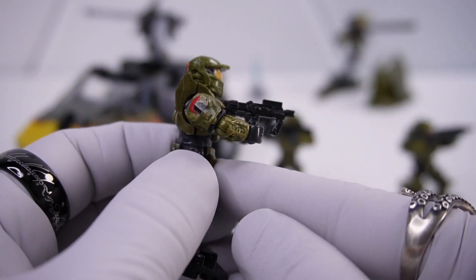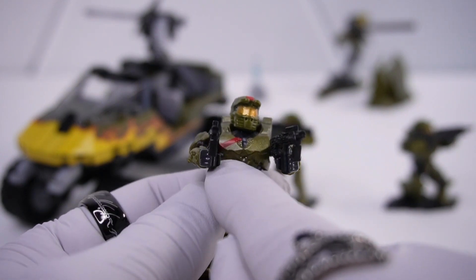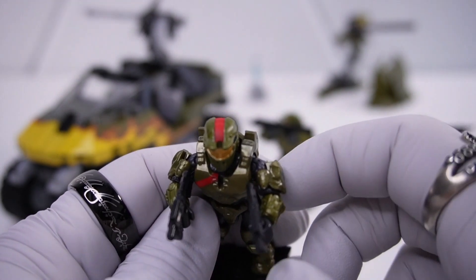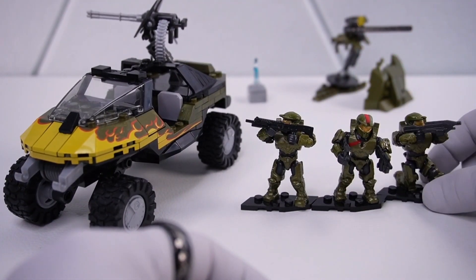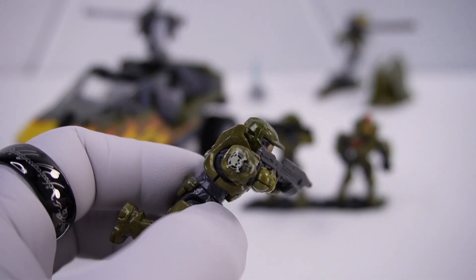Aside from that, you can also differentiate Jerome from the other two with the red stripe across his chest and down the middle of his helmet, as a resemblance and tribute to the red feather plume found on the helmets of ancient Greek Spartans — it's kind of cool. Last but not least, we have Spartan Alice-130 with the Jolly Roger emblem on her right shoulder.